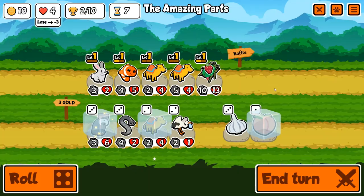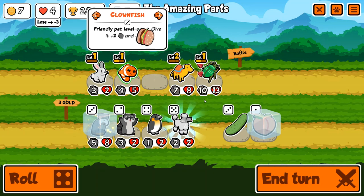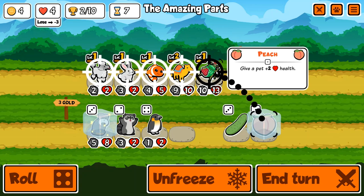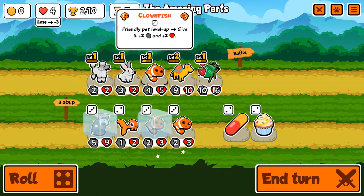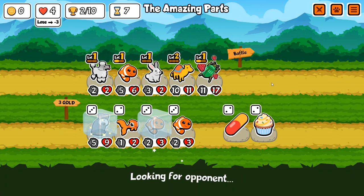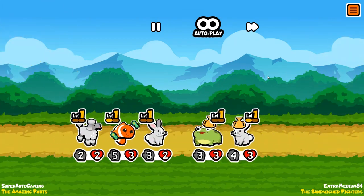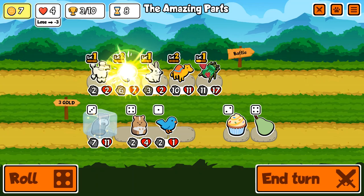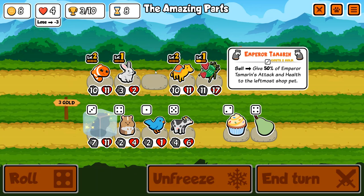I don't know if it'd be possible to get it for any type of record because it's a tier three, so the earliest you can get it is actually turn three — if you triple into it turn three you could get it, and then potentially get a triple on turn five. You could get at least 100%, so a level two. If you get like a 30/30 Tamarin and sell it for something that scales itself, it might actually work — maybe a level three fish into Tamarin, then have the Bison in the shop and sell the Tamarin onto it.